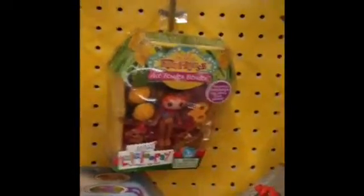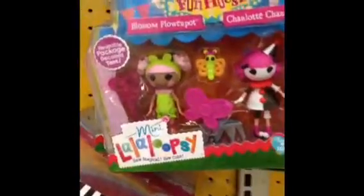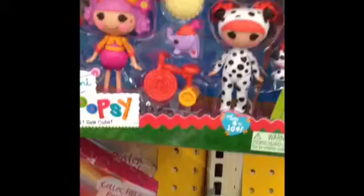Now we'll go to the Lala Loopsies. Here we are at Lala Loopsies — they have Feather Tell-O-Tale Mini, they have Ace Fender Bender Mini, and they have Dynamite Mini, which I'm getting from Madison, so shh, don't tell her, she's not here. And they have Fashion Pack, the Drawing Set, the Stuffed Ones, and Blossom Flower Pot and Charlotte Charades.